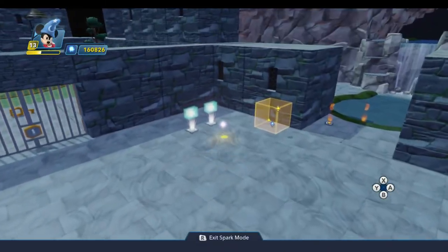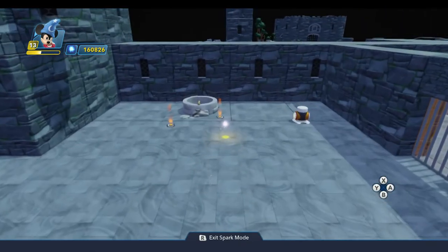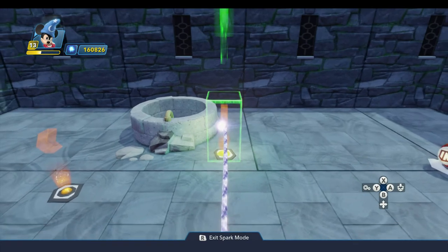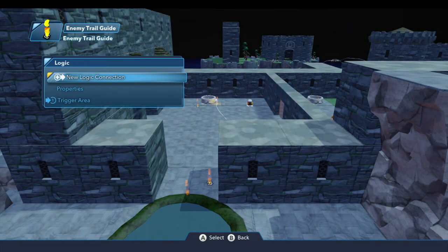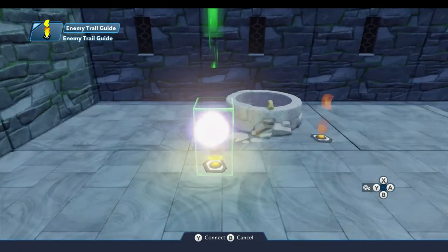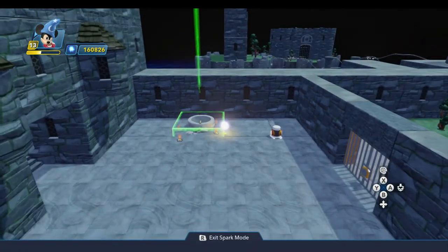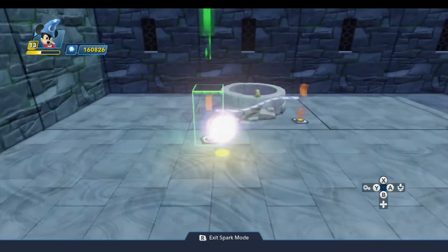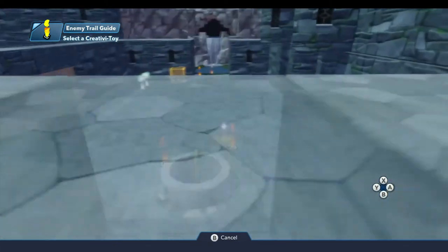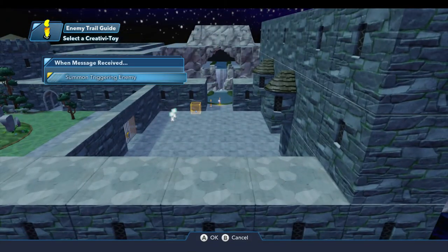We're going to come over here to this enemy trail guide. There's one action you can have it do, and that is summon the triggering enemy. So the enemy wave generator will generate the enemy here, and as soon as the enemy appears, the trigger area will send them marching over to this point. Now on this trail guide we can do a new logic connection — when the enemy has arrived, we direct them over to the next one and say summon the triggering enemy. So now the enemy gets here and they'll start moving this way.